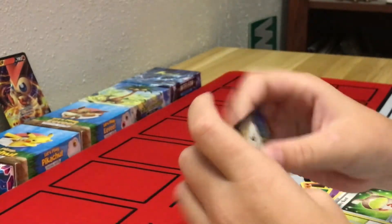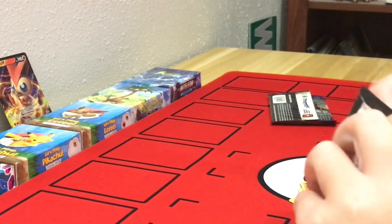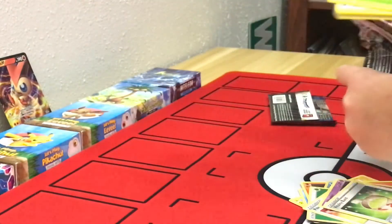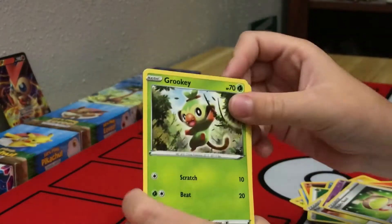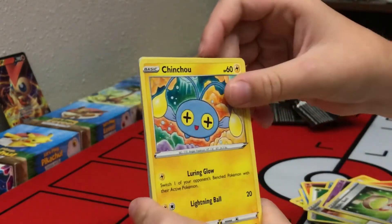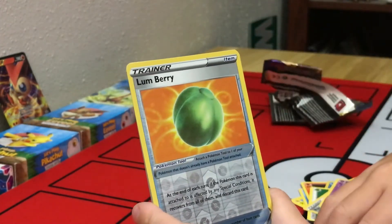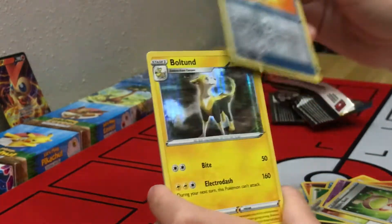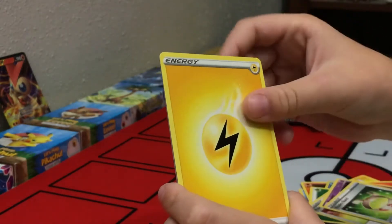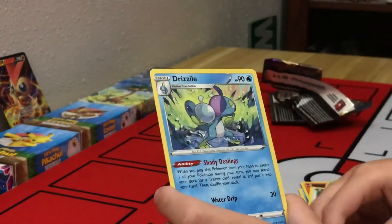Here's our next pack. We first got a Grookey, another Krabby, a Bull Tie, a Thraller, a Scissor Pea, a Reverse Holo Lime Berry, a Holo Bolt On, an Electric Energy, an Energy Retrieval, a Heatmore, and a Jesile.